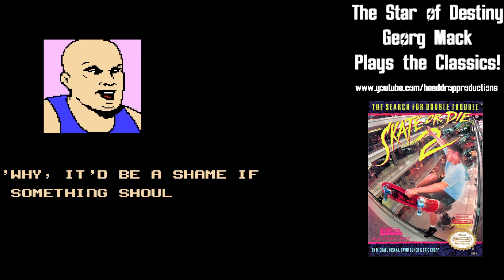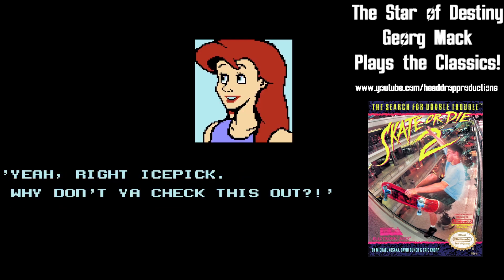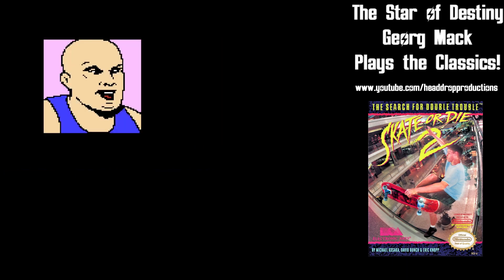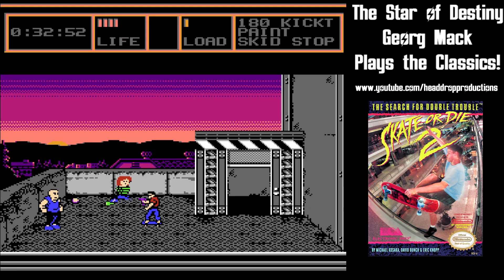Icepik isn't happy seeing CJ with the permit and steals it and kidnaps her. It's rescue time as you have to go through a four story warehouse maze to find the permit, make your way to the roof, and kick Icepik's butt. Then you finally get your ramp.